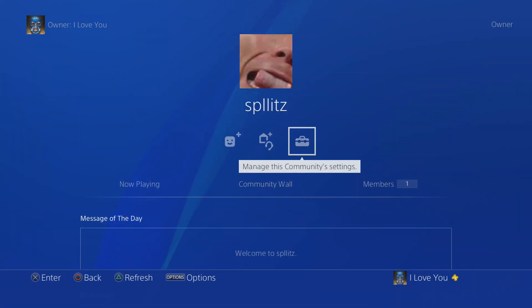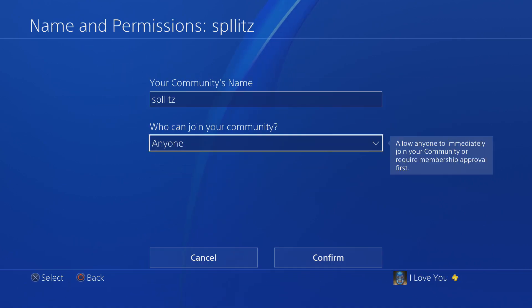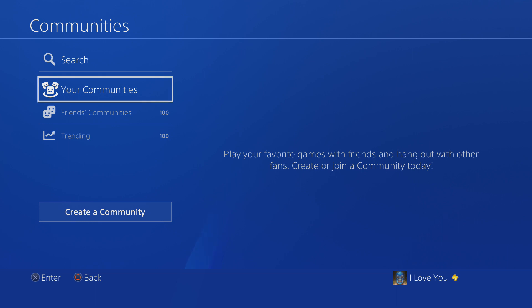If you ever want to change something — like the name of the community or something like that — you can always go back to it. And if you ever want to delete it, it's right here: 'delete community.' And then boom, it's vanished.